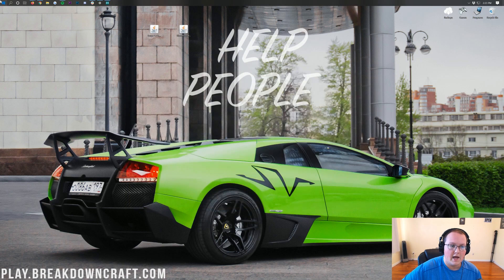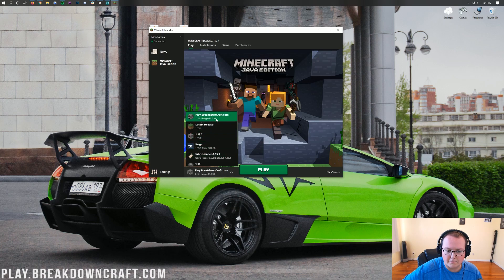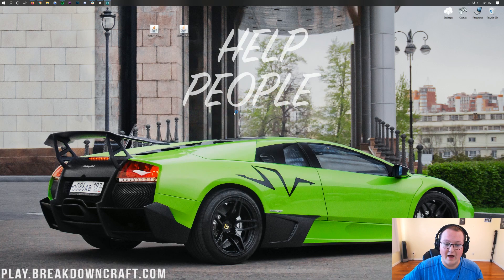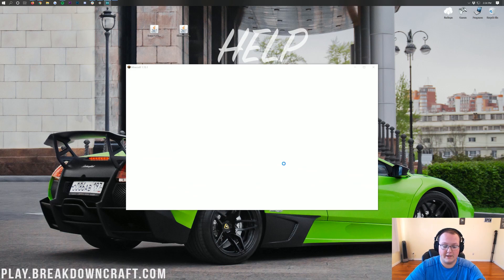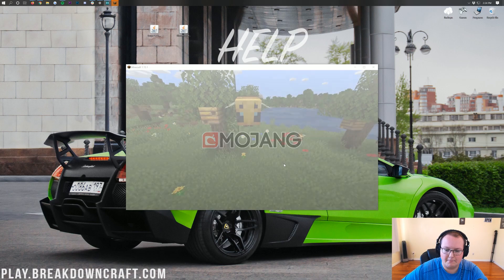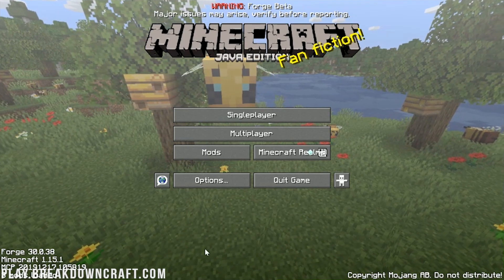Close out of Minecraft, open up the Minecraft Launcher again, and make sure the Forge profile is selected. Click Play. When you open up Minecraft 1.15.1 this time, you'll see 'Completed deep scan of Biomes of Plenty' — that means it enabled the mod and things are working. Minecraft will open, and if we click on the Mods tab, we will in fact see the Biomes of Plenty mod listed.